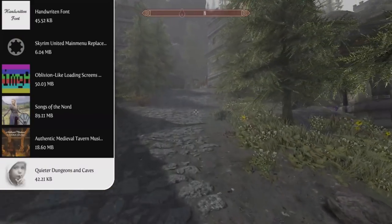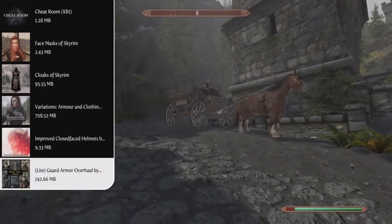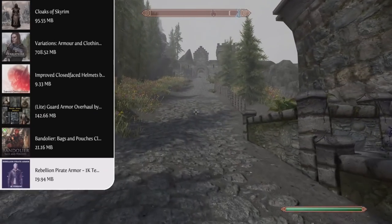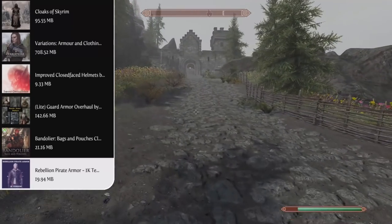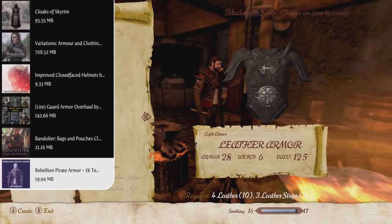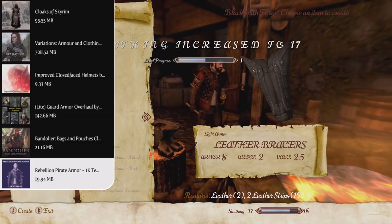Up next we're going to need some pirate armor, so why not the Rebellion Pirate Armor 1K version? I'm using the 1K version just so it fits in my load order, but if you're not using my entire list you can use the other version. This adds a standalone set of Rebel Pirate Armor that can be crafted at the forge under the leather section within the crafting menu, and it can also be tempered at any workbench. It's classed as light armor and is suitable for males and females of all races.